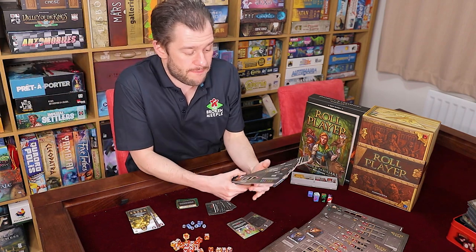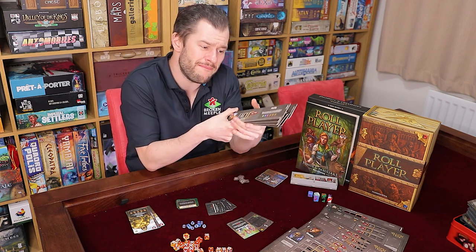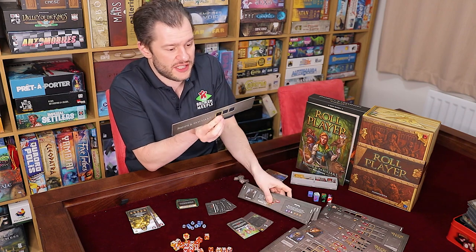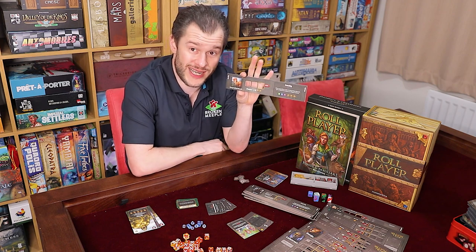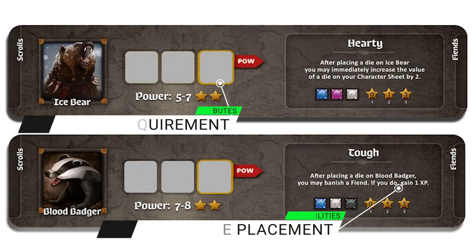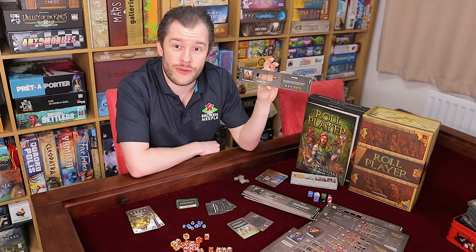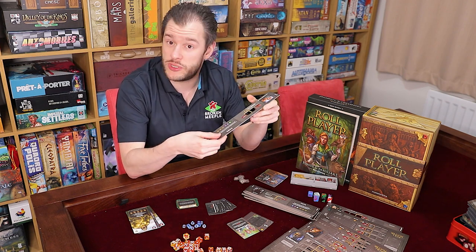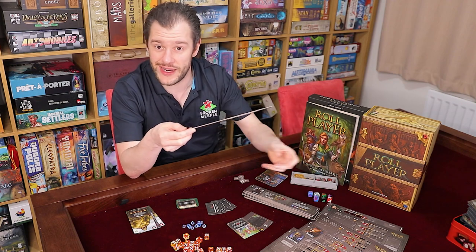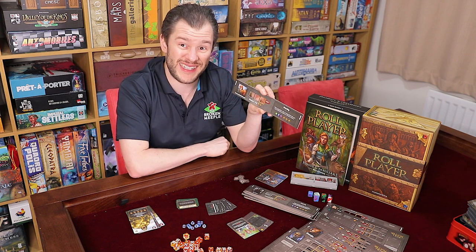The familiars are another thing you start the game with, and much like the classes, you mainly just pick one based on theme but they do have their little quirks. It's an additional board that you put above your character sheet, and it has three more spots that you can put dice in. You fill this up as well as your character sheet. It has an attribute row just like everything else, and you build up its power rating like your strength and dexterity in the same way. But you have a special ability that goes off every time you place a die in a row.